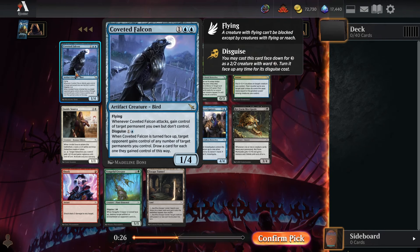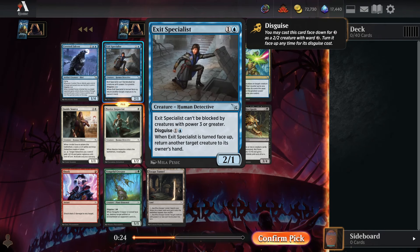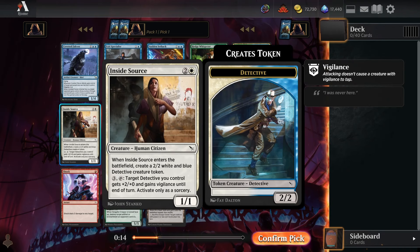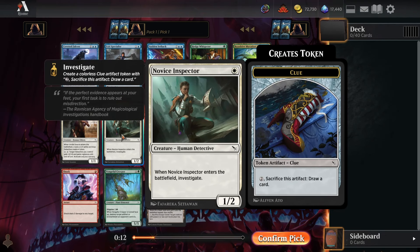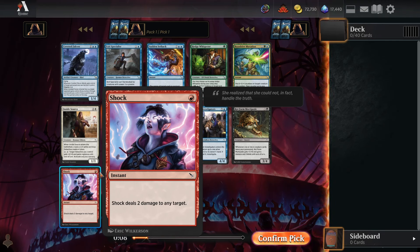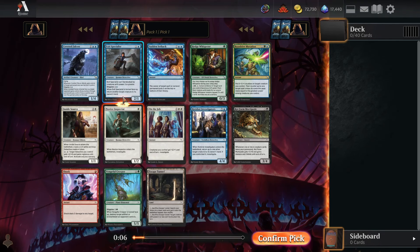Not a big fan of our rare here, but the Exit Specialist uncommon is pretty sweet with the flip ability to bounce something, so that's a pretty high pick in this pack. But it's competing with three really good commons: the Inside Source to get a wide board state, the Novice Inspector for insane value for only one mana, and the Shock for super efficient removal. All four would be really viable places to start.